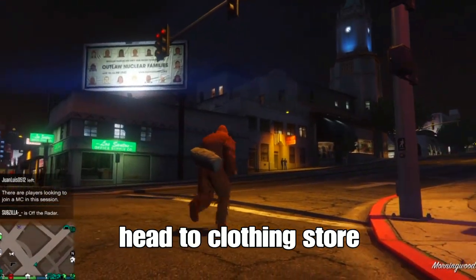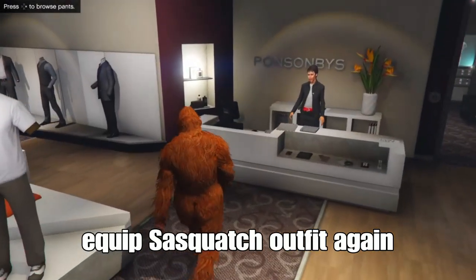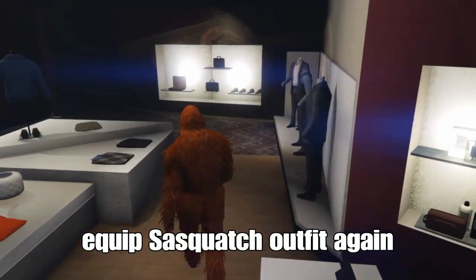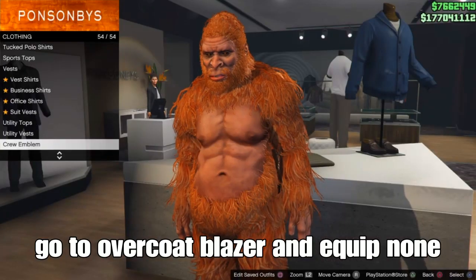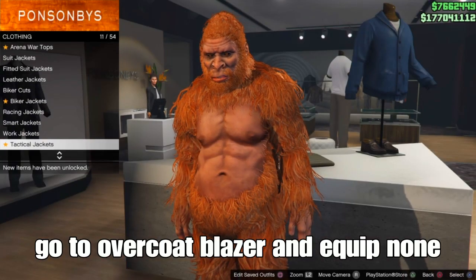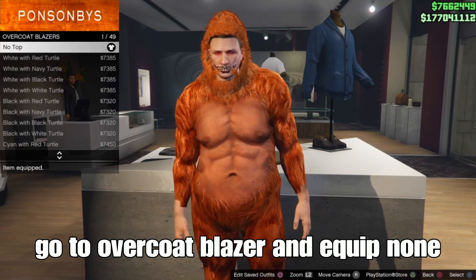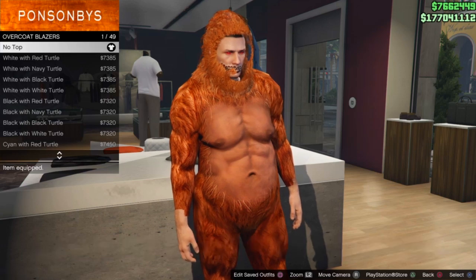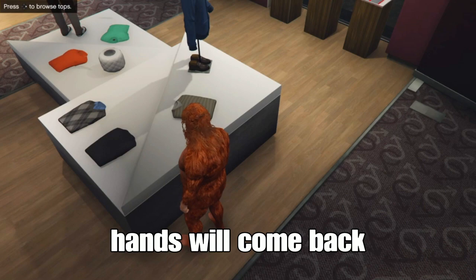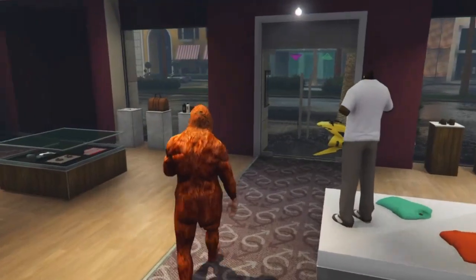Now head to the cloning store for the last and final glitch. Equip the Sasquatch outfit again. At the cloning store, go over to the top section — go to overcoat blazers and equip no top. It will give you the option — look at that, the mask face is off with the arms. It kind of looks funny. The bad thing is the Sasquatch arm will come back in a way, but it looks funny. Kind of a cool glitch. There are still more Sasquatch outfit glitches out there.